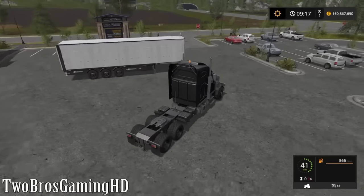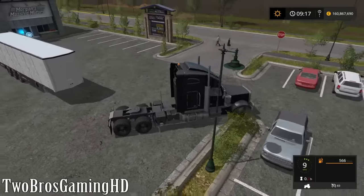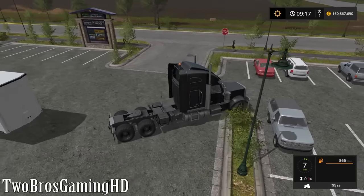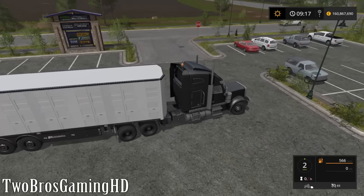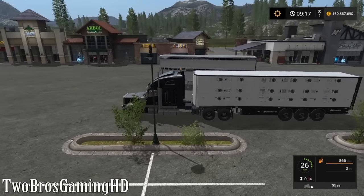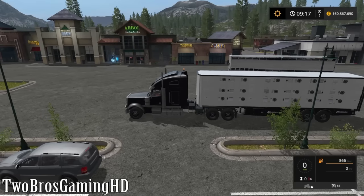Let's put this one on the truck and see how it looks. I think it fits this truck a little bit better than the other one, with the black rims and the black color on the sides. Anyhow, you just do the same — drive up there, collect the animals, buy them, and transport them to the farm. That's basically it, so I'm going to end this episode here.